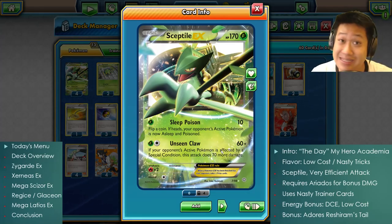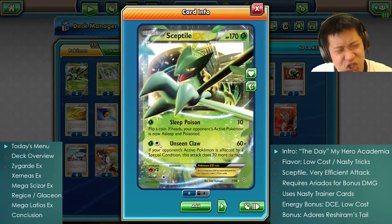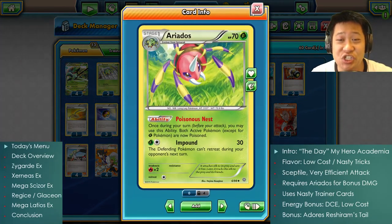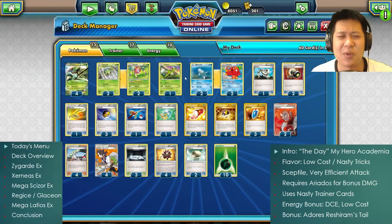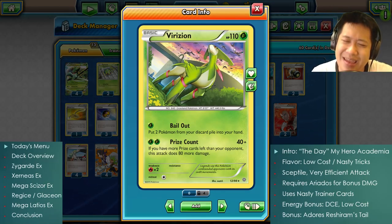Combined with Unseen Claw, those are some nice numbers — even Mewtwo is going down if it doesn't retreat. It's low energy cost, only takes one evolution. We have our carry, our support, and a backup guy: Virizion with 110 hit points. He's not EX, so you only give up one prize card when you trade.